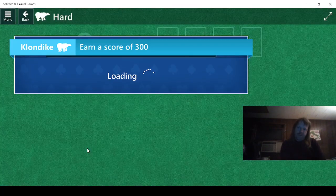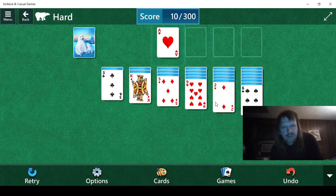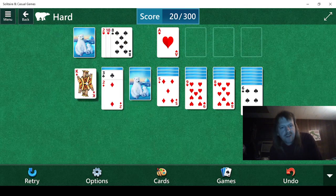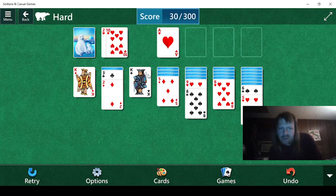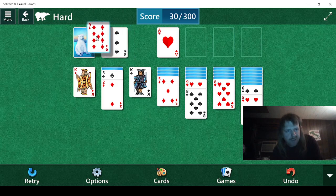We need to earn a score of 300 points. Looks like they start us off with an ace — that's good. We have an eight on deck, that's fine. We have two of the kings, that's a good start actually. Can I use a ten? Wish we could. Looking at all possibilities, I don't see any, so we can't use a nine either.